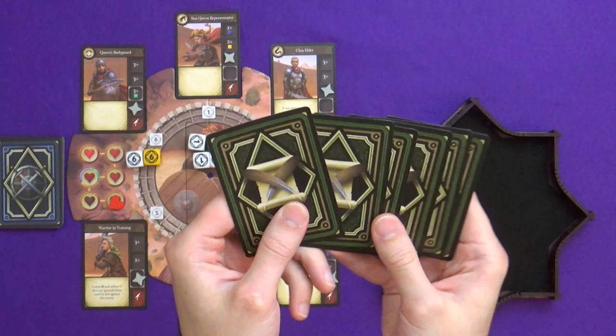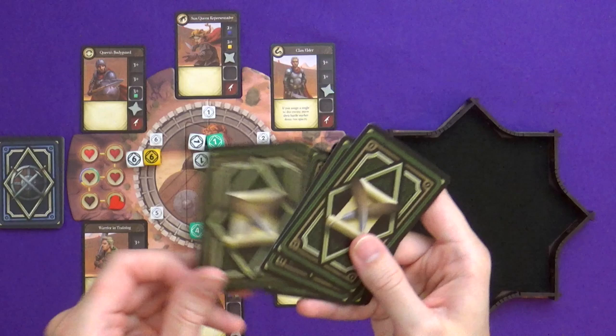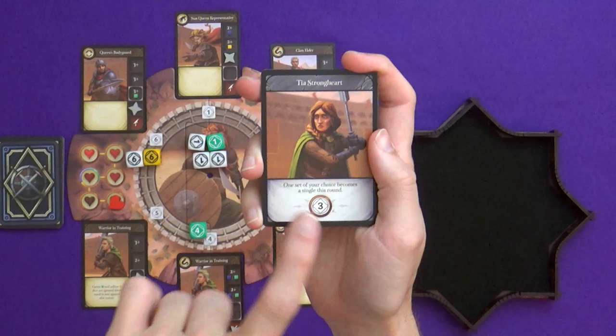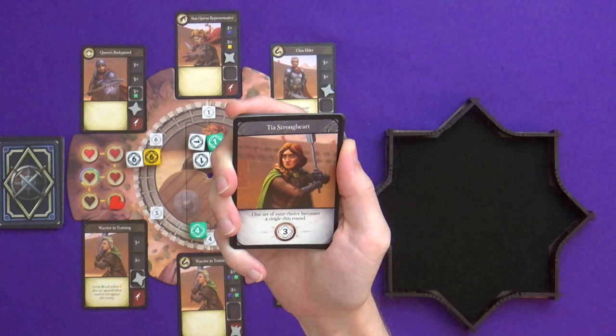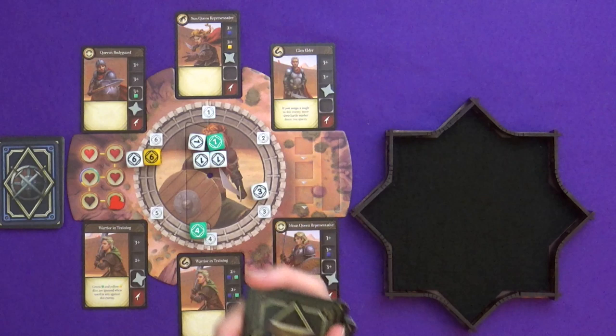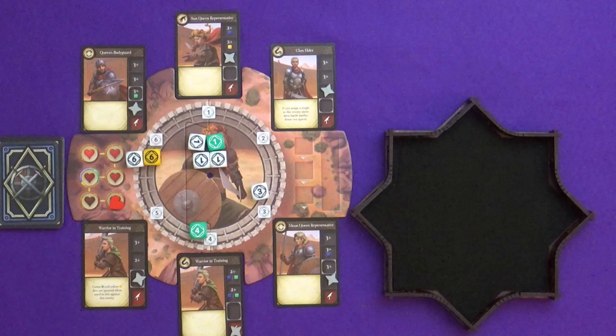Module five is conspirators. There are six conspirator cards. Every time you defeat an enemy, you shuffle this deck and reveal a conspirator card. At the start of each round, before you start rolling, you roll one die — if it matches the number of a revealed conspirator, that conspirator's power is in effect for the round. For example, Tear Strongheart's power means one set of your choice becomes a single this round. You might want to do that occasionally, but more often it's something that throws a spanner in the works.